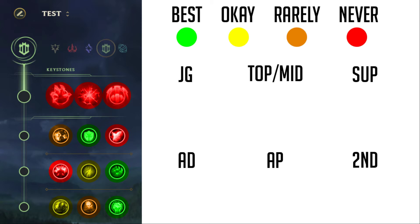Resolve is probably the best or tied for the best secondary tree, and that's for the two highlighted in green at the bottom: Bone Plating, which helps with survivability and gaining damage reduction from three spells or attacks on you, and Unflinching — which is kind of sleeper OP and getting a buff soon. That's 15% tenacity and slow resistance for 10 seconds after using your summoner spell, plus 10% per summoner spell on cooldown, so 20%. Combined with Mercury Treads and the Precision tenacity, you can reach up to 80% CC reduction.